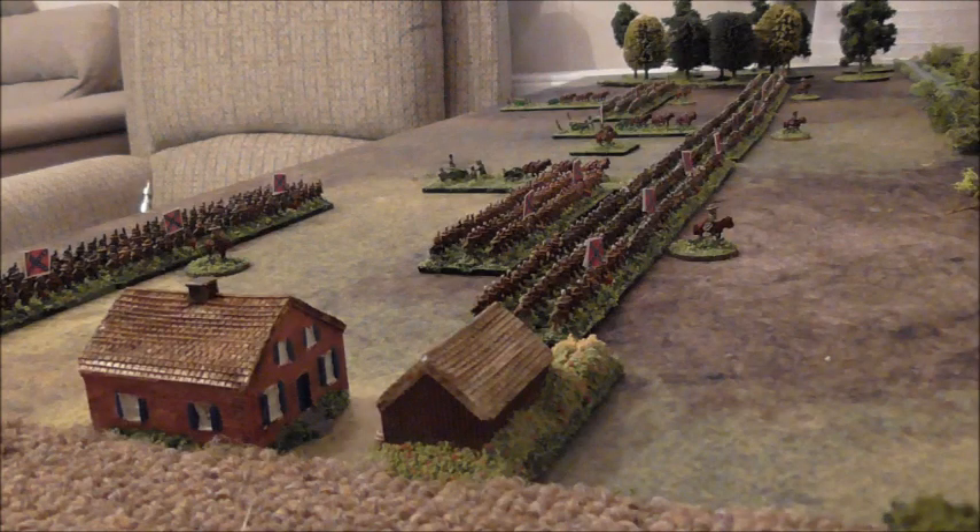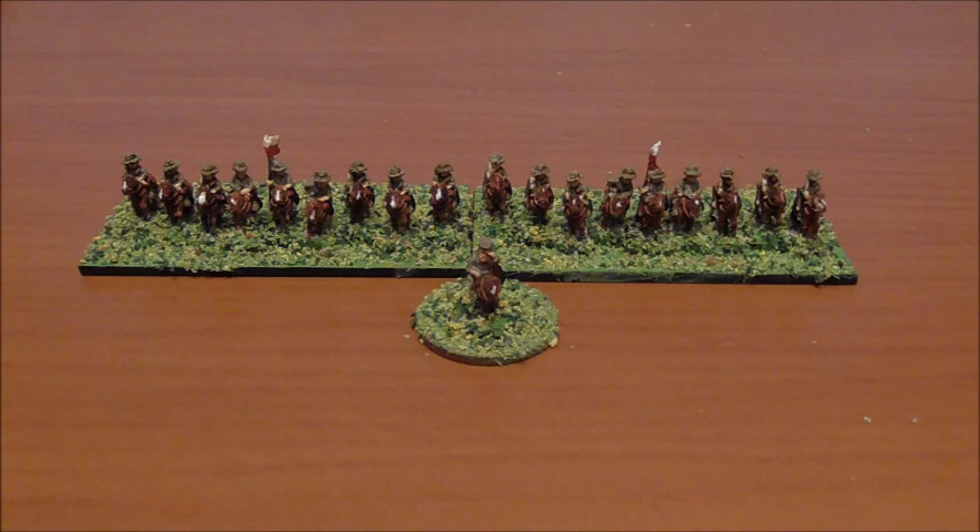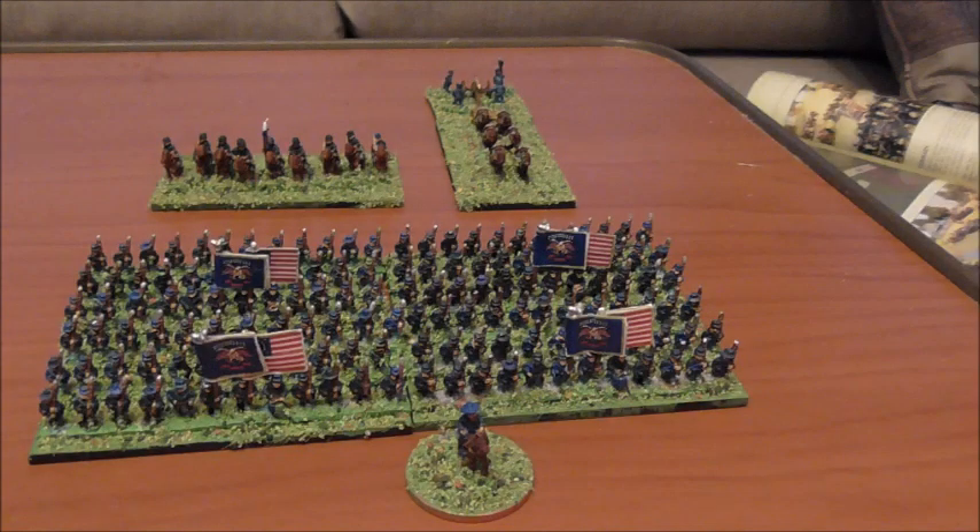Looking over the farm along the Confederate lines, and the Union forces too. Off the table is a brigade of Confederate cavalry who will enter the table behind the Union right flank, near the trees, at some point during the battle. Also off the table is the Union 4th Brigade, made up of four infantry regiments, one cavalry regiment, and one artillery battery, who will at some point enter the table behind the Confederate troops. McCulloch has sent them off on a wide encircling movement, the aim being to catch the rebels in a hammer and anvil situation.